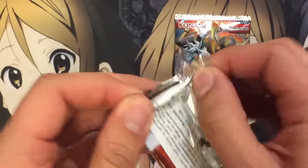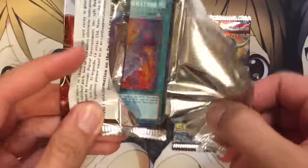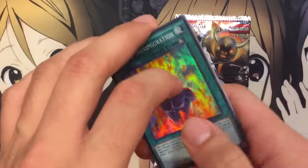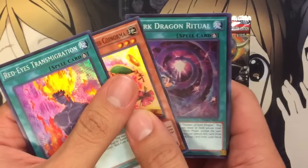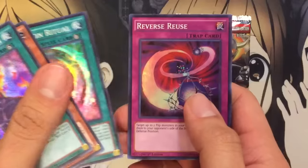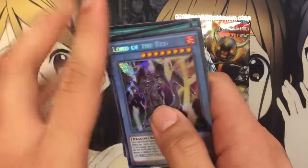Let's go with Dragons of Legend 2 now. These haven't been tampered with, but it seems like you're guaranteed certain cards with them. We got Prediction Princess, Reverse Reuse, and Lord of Red the Ritual Monster.